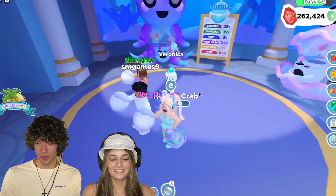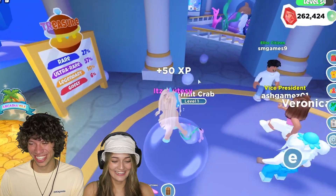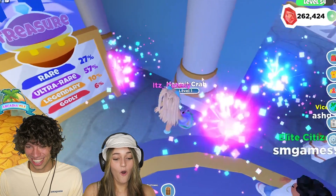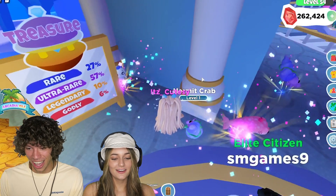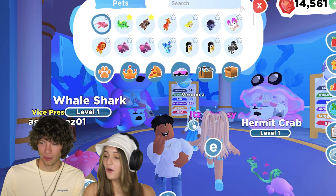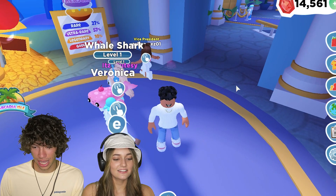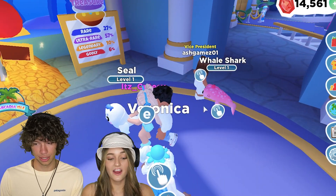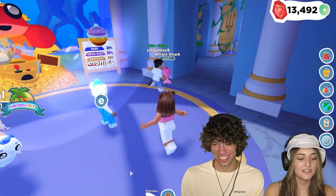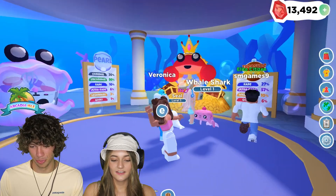Alright, I'm going to throw it in three, two, one — mother of pearl! Come on, please work. I think mine's this one right here. I got this whale shark. Oh, I got a seal. I got a rare. I got a rare too. Ash, what did you get? I got a hermit crab. Those are so cute. I like this whale shark — I love the pink.